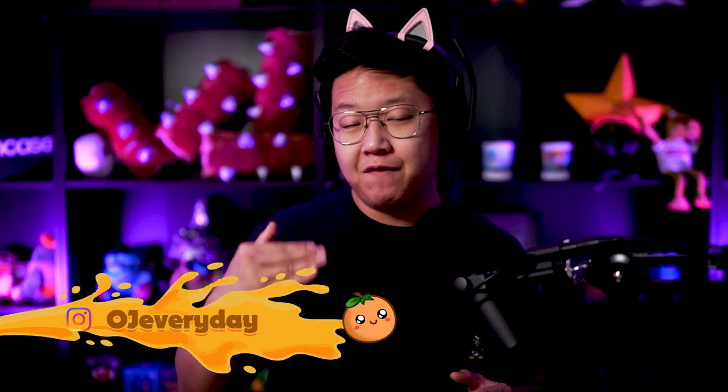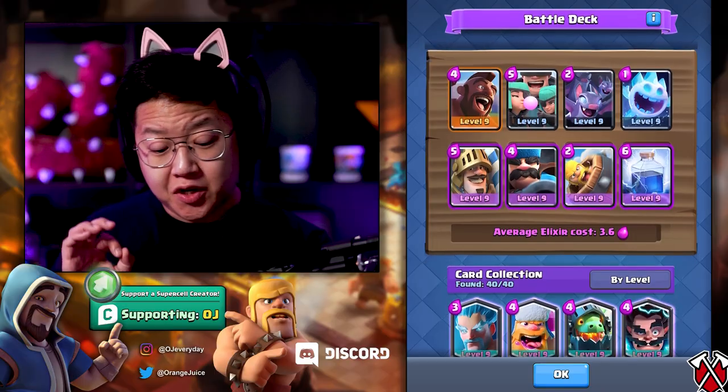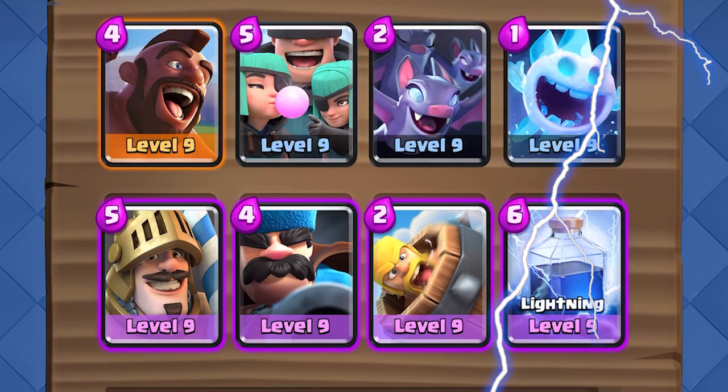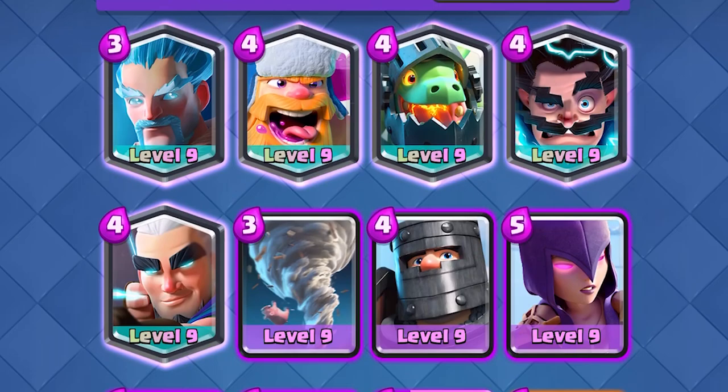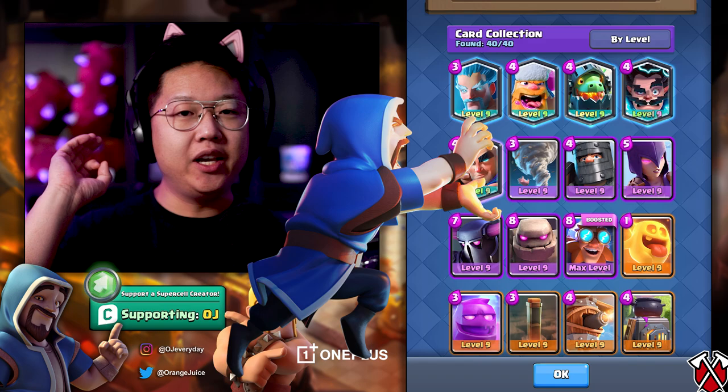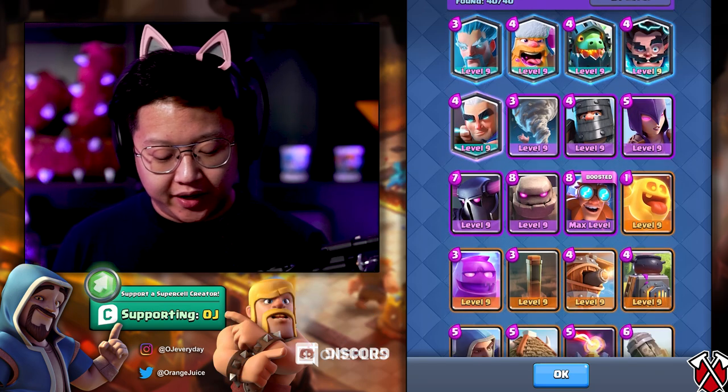This is gonna be the mini collection challenge where everyone is going to have the same 40 cards. I built a pretty versatile deck. Bats are gonna be really, really good in this because nobody has Zap. Lightning is gonna be insane value. There's Hunter, Electro Wizard, Magic Archer, Wizard, Ice Wizard.